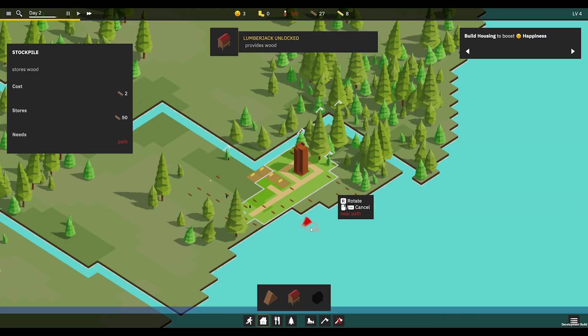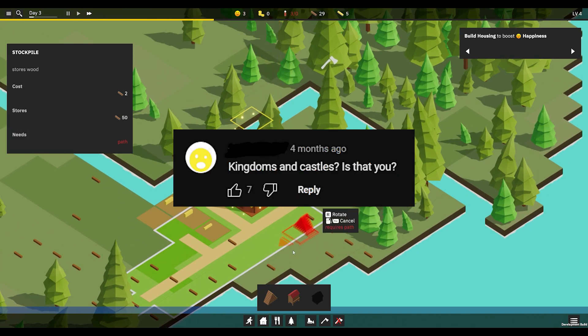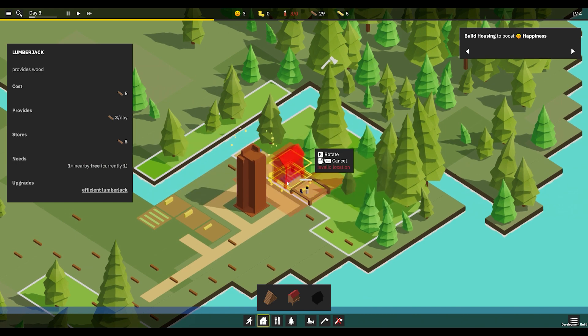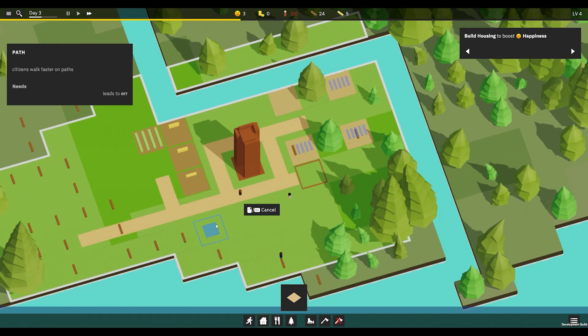Part 2: idle games. I've gotten a lot of really nice feedback on Orsted, and comments often say this reminds me of Urbeck, or this reminds me of Kingdoms and Castles. And yes, these are great games. But when I'm designing Orsted, I actually look at idle games. Orsted is actually designed like an idle game, where you build stuff to increase happiness so you can get more stuff, so you can level up to build more stuff.